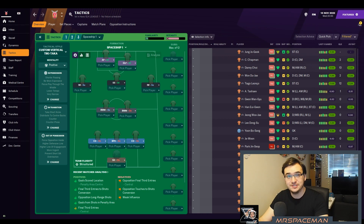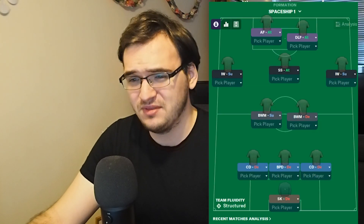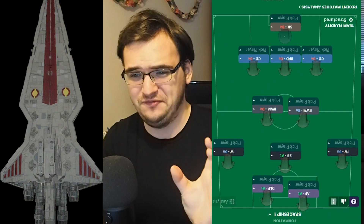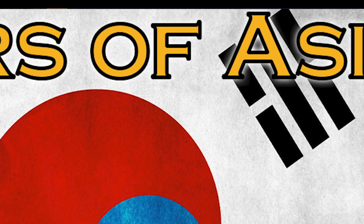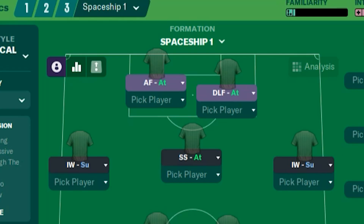Let me introduce you to the Spaceship tactic, or as the game calls it, a 3-2-5 tactic. It kind of looks like a spaceship if you squint at it hard enough. This tactic was developed during my Tigers of Asia save with Jeju United, as I needed a tactic that would utilize my strength up front and reduce the need for fullbacks, which were bad. Korean fullbacks are non-existent. So if you have bad fullbacks, this tactic is for you.